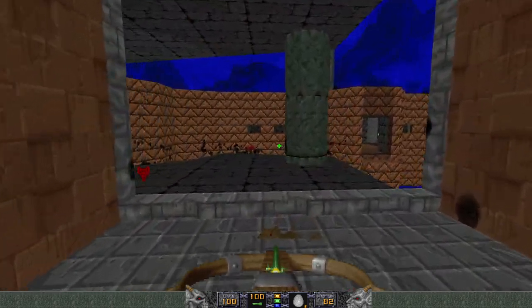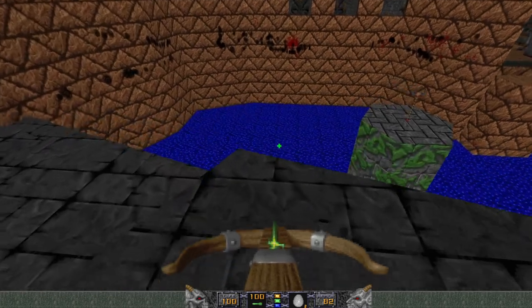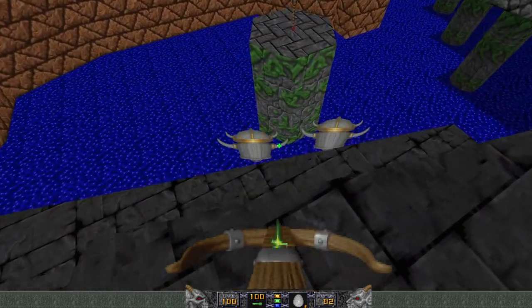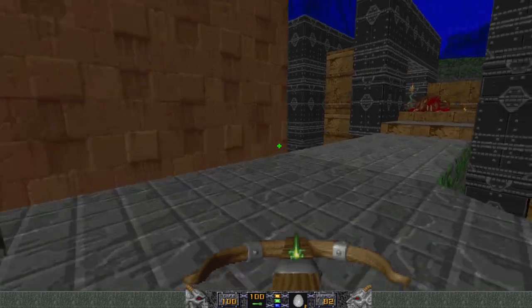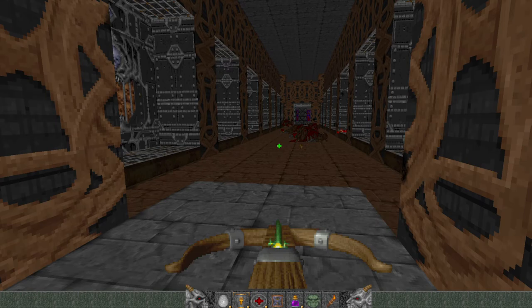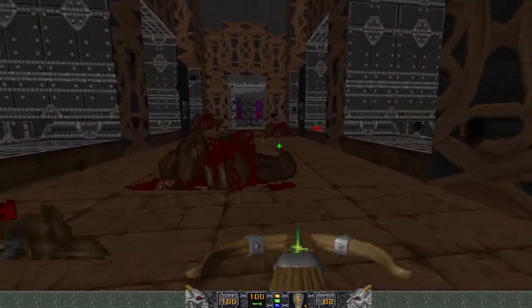Iron Lich — multiples, okay, three of them. I'm gonna go back to the green key door and snipe them from there. I've got four Mystic Urns, not something I tend to use much — queue one of those up just in case.